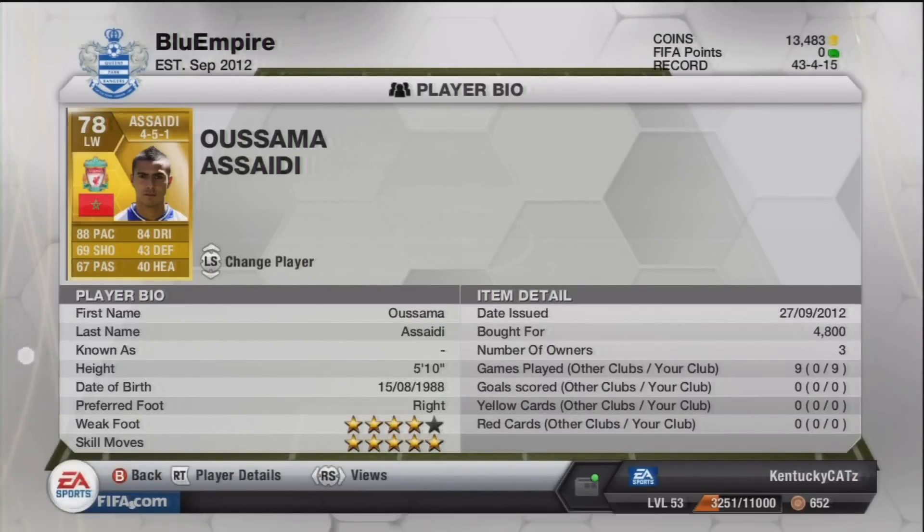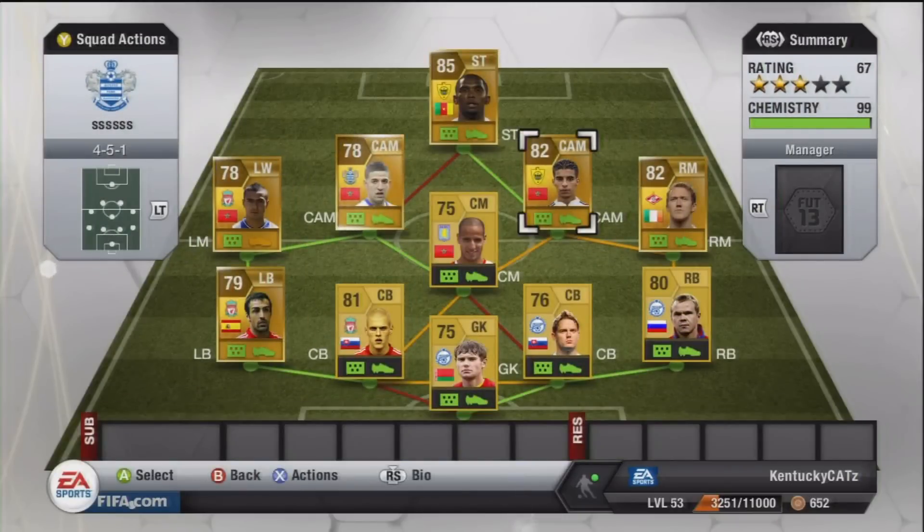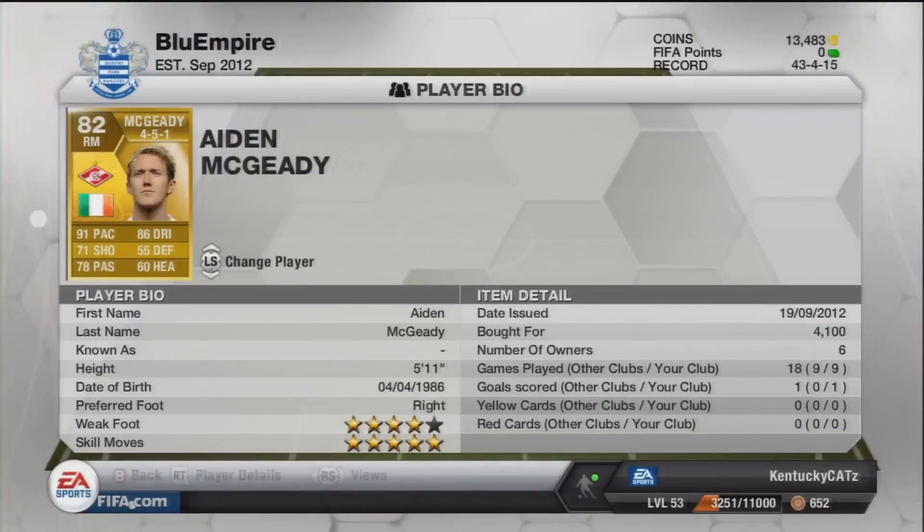He was kind of fun to do skills with. Next up is Asadi, who plays for Liverpool and is Moroccan as well — another Moroccan 5-star skiller. He has 4-star weak foot, is 5'10", and cost me 4,000 coins. He is right-footed on the left side, with 88 pace and 84 dribbling. He was really fun to do skills with, but for some reason I could not score a single goal with him, so a little bit disappointed.